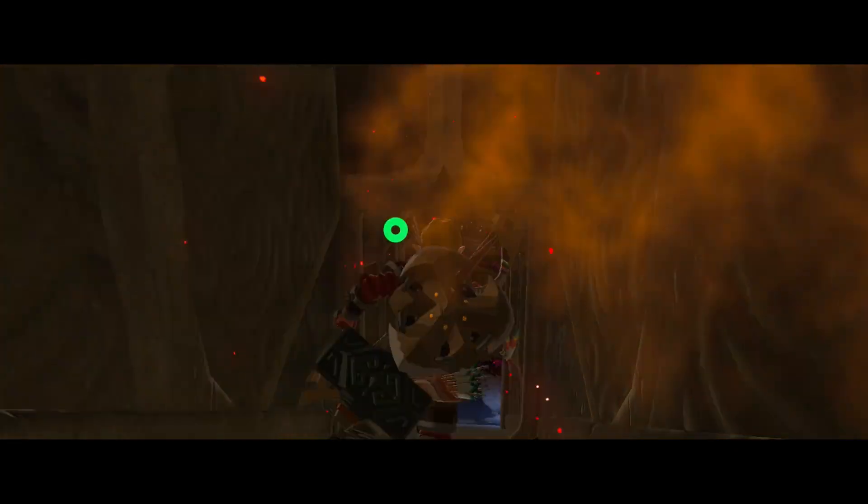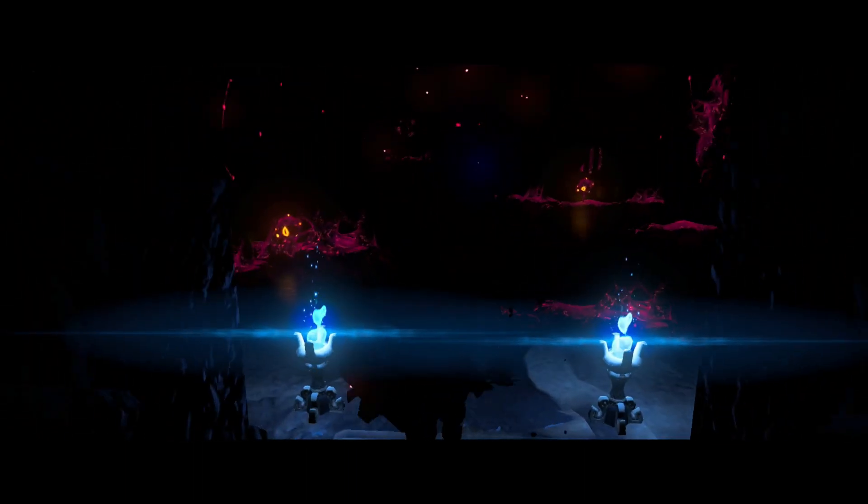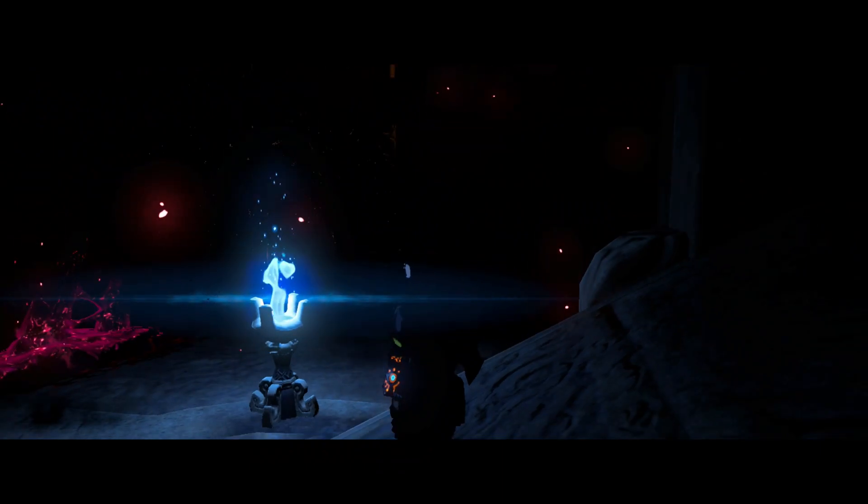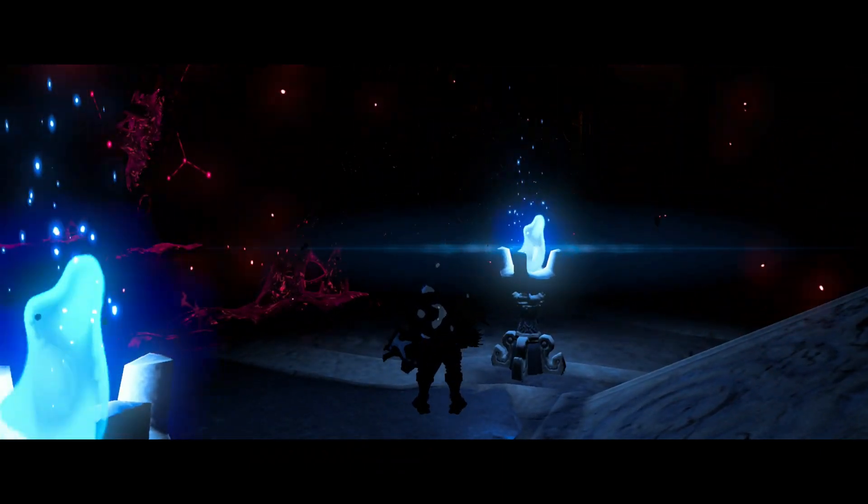So when you go into Vah Rudania, the lights obviously turn off and you basically can't see. But this obviously doesn't stop speedrunners from already making some progress.